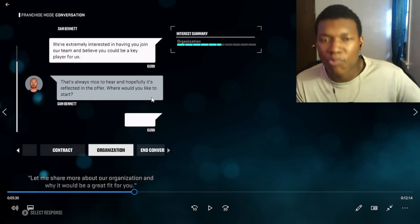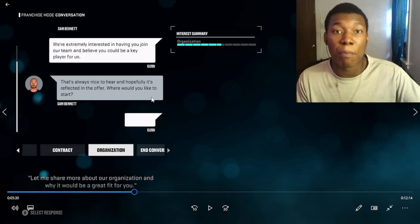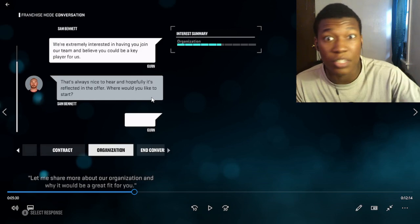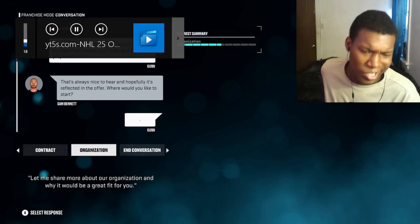Sam, let's not act like you're Sidney Crosby in his prime. The most I can offer you is a few million and some Uncrustables. If you can't take that deal, you're out. Now talking about the contract - what would you like to start? You ain't Sidney Crosby, what are you talking about?